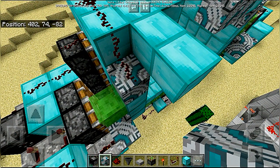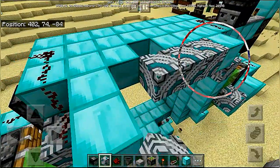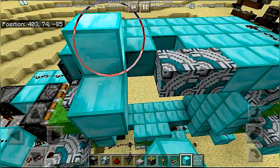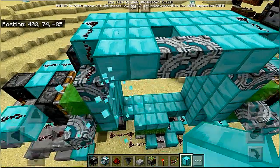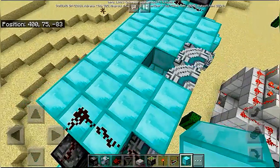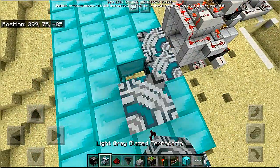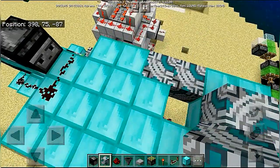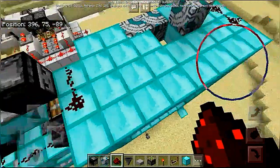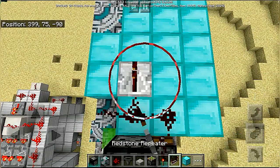It needs to be two blocks over here — two blocks from each side of that first terracotta block which we had placed over there. Place the redstone dust over here, a terracotta block in front of it, and redstone dust on top of it. Do slightly the same on this side because we also need a repeater set to full delay on this side.